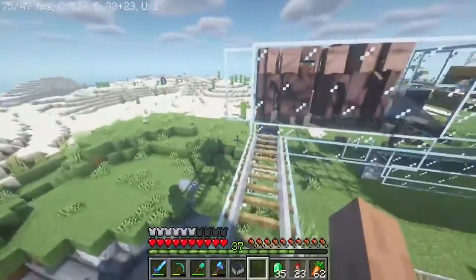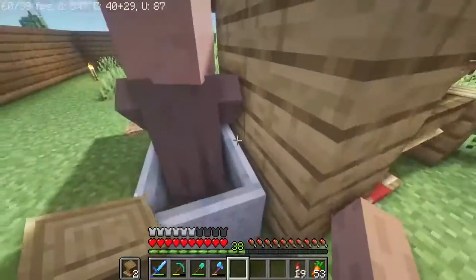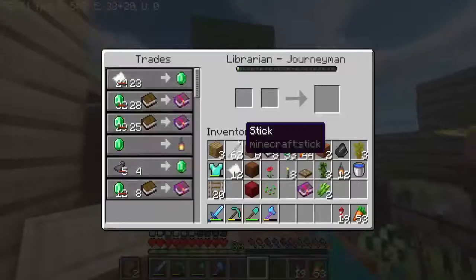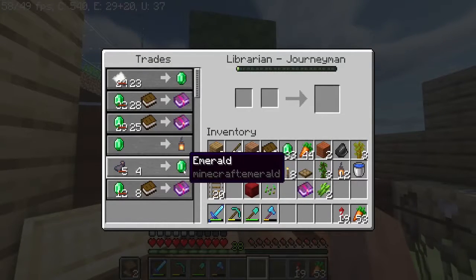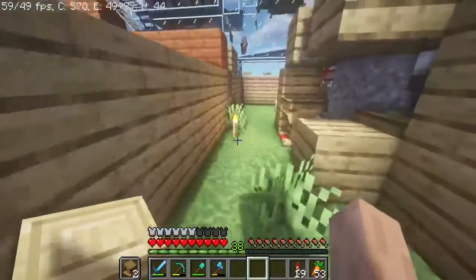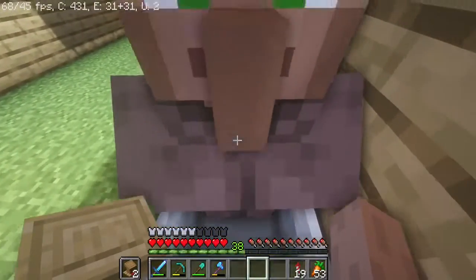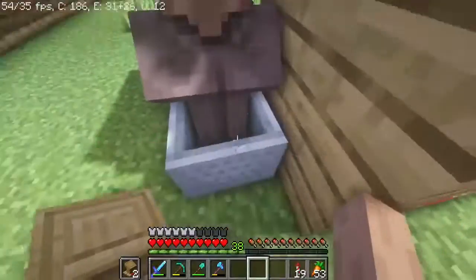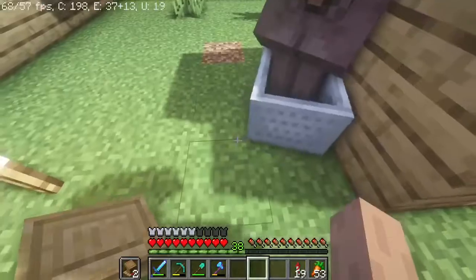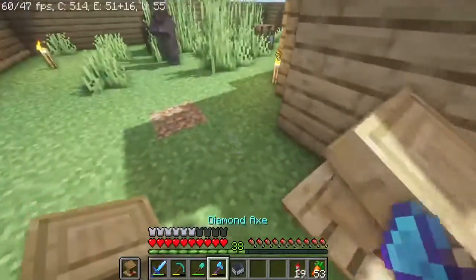I went AFK for a while and traded — I got the villager leveled up to where it's supposed to be, but I got ink sacs instead of the glass. I did a little more research and found out that to get the glass trade I'd actually have to zombify them, and I don't feel like doing that today, so I'm just gonna keep working on this guy.